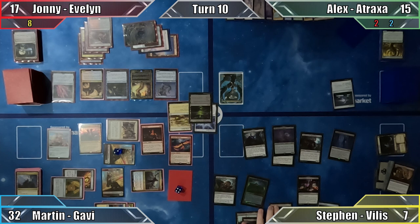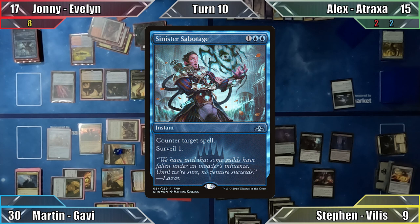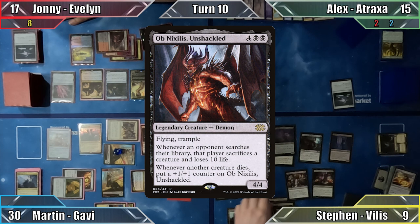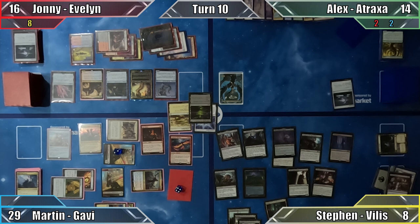Steven starts his turn by playing a Swamp, triggering Dread Presence. He deals 2 damage to Martin and gains 2 life, then casts Lash Rithe. Johnny counters the equipment with Sinister Sabotage and mills the top card of his library — the graveyard, Johnny, the graveyard. Not to be deterred, Steven casts Stitch Together, returning Obnoxilis Unshackled from his graveyard to the battlefield. Sir Conrad pings each opponent for 1 damage, and Steven casts Dusk Legion Zealot, drawing a card, losing a life, then drawing a second card thanks to his commander. These life loss synergies are something else!